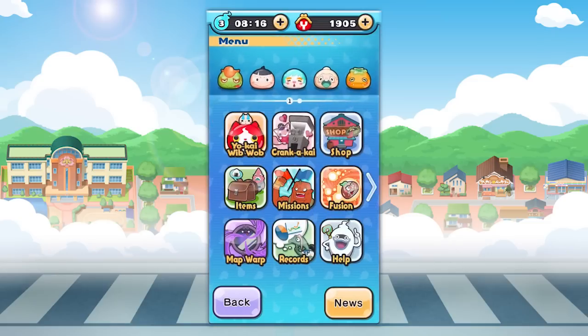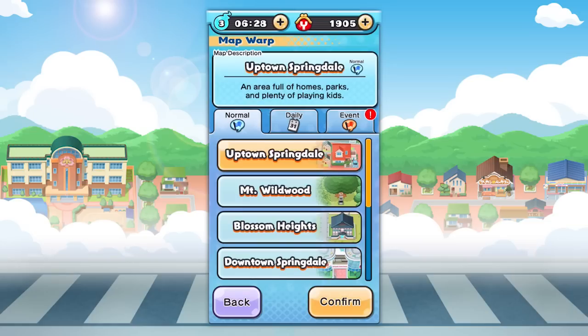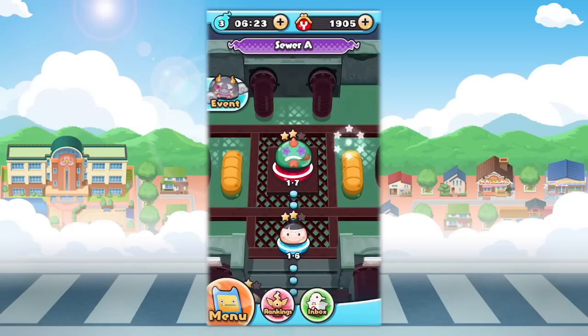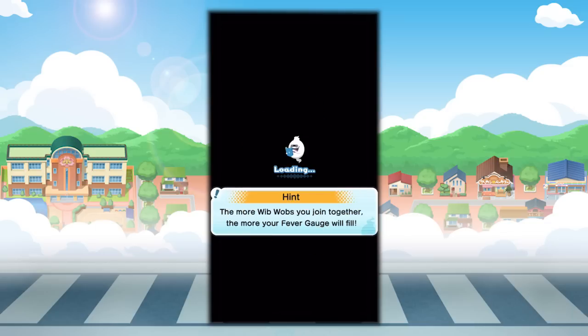Hey everyone, today we're gonna go on a trip with all of our potential evolution yokai. We're not entirely sure when these yokai are going to evolve, so we're gonna take these D and E rank yokai on a trip to collect as many missing stars in a lower level as we can. We're still missing a few stars in the sewer stages.